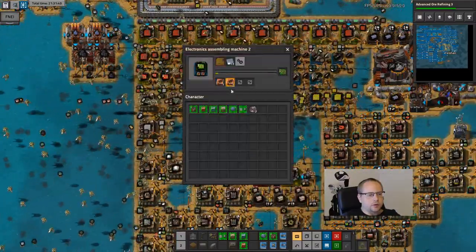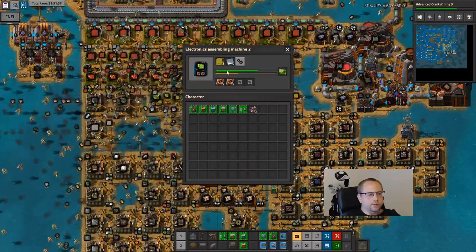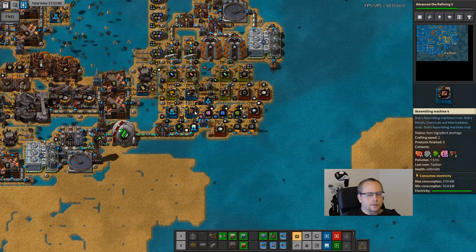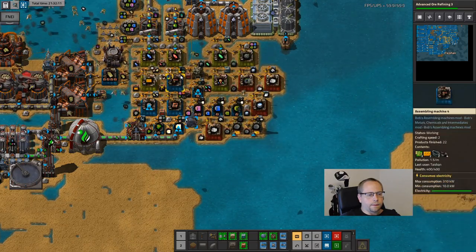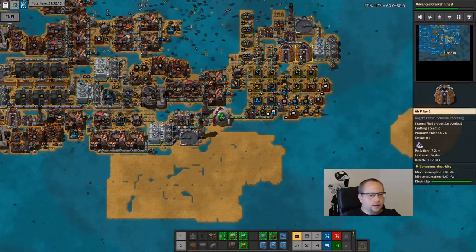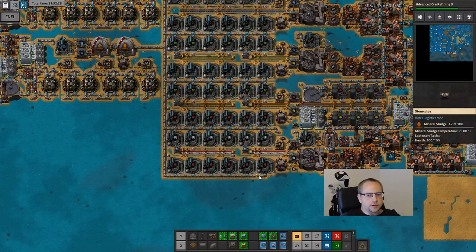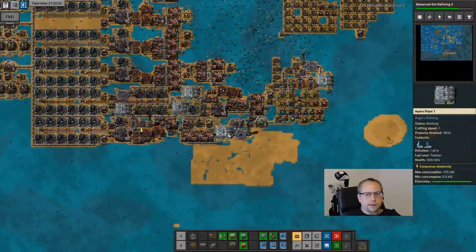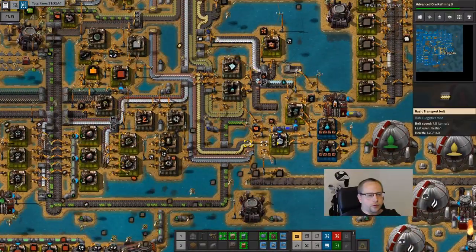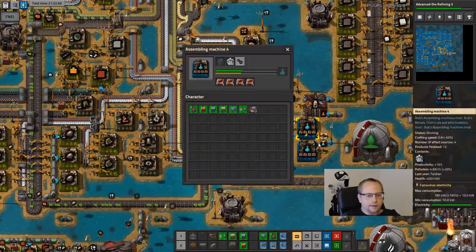I did have two left over, so let's put them in green circuits. The upgraded one has finished five over there, so I'm only missing eight prod modules. I have mineral sludge. Research is just lacking some blue science, but with more prod modules here - why do I say prod models? I mean green circuits. That should be better.